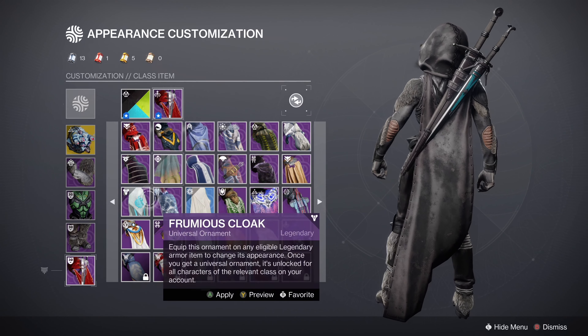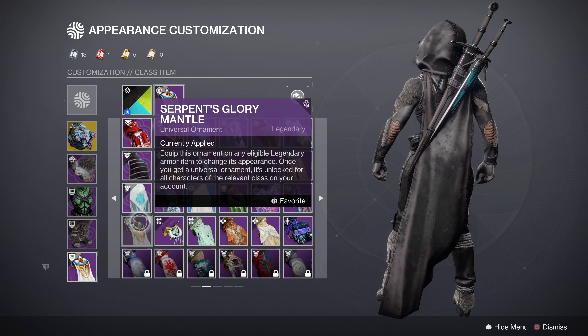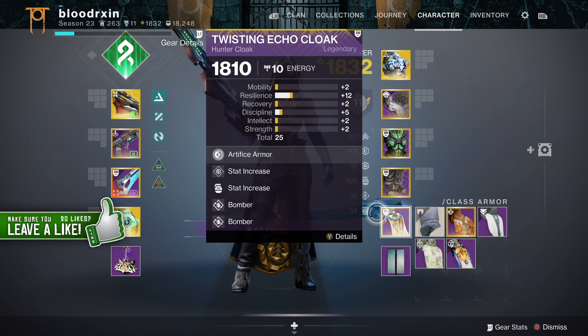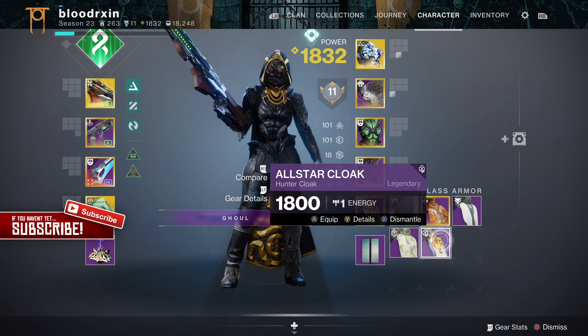A quick tip: if you have last year's guardian games class item you might be able to unlock it as a transmog with synthweave. This means you can keep your normal class item equipped whilst being able to earn medallions from all activities.